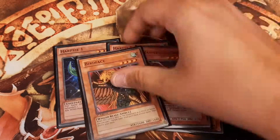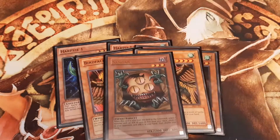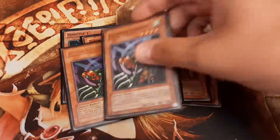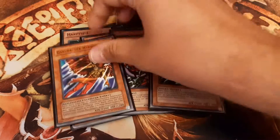For the searchers, I play two Birdface, which search out the original Harpy Lady monsters, and one Sangan. Then I chose three Flying Kamakiri #1, which when destroyed by battle can float into Harpy Lady 1 or Harpy Lady 2. And for swarming the board with monsters who benefit from wind monsters in the graveyard — which there will be plenty of thanks to Flying Kamakiri and Birdface — I play one Garuda the Wind Spirit.